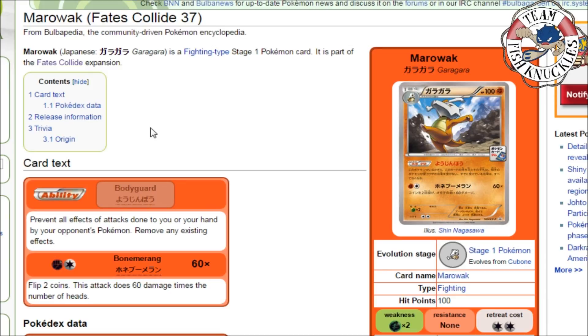Welcome back to Team Fish Knuckles. Usually when a new set comes out we cover the whole thing, but we did cover Fates Collide when we covered the set review of Awakening of the Psychic King — that's pretty much the same set with some cards a little different. So instead of covering the whole set, I'm going to cover my top 10 favorite cards of Fates Collide.